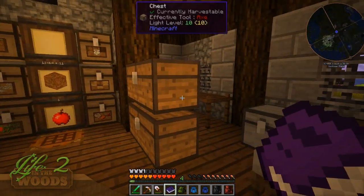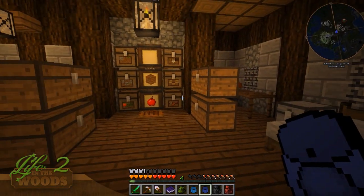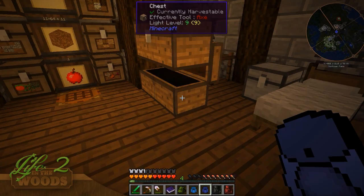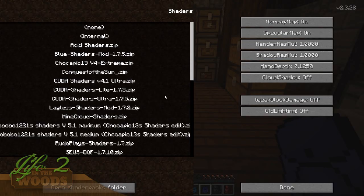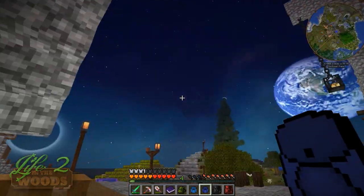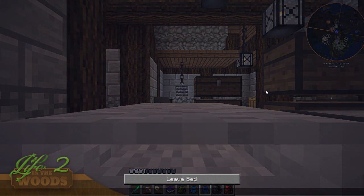We're kind of getting a little crazy with this chest - we're just dumping way too much stuff in there. Look at this - wait for it, wait for it - yeah, all of that stuff was inside of our chest and my frames are dropping like crazy. So we're gonna go ahead and turn this off for now. Hopefully it still looks amazing. Oh it's a little dark, that's probably why. Let's take a quick nap.